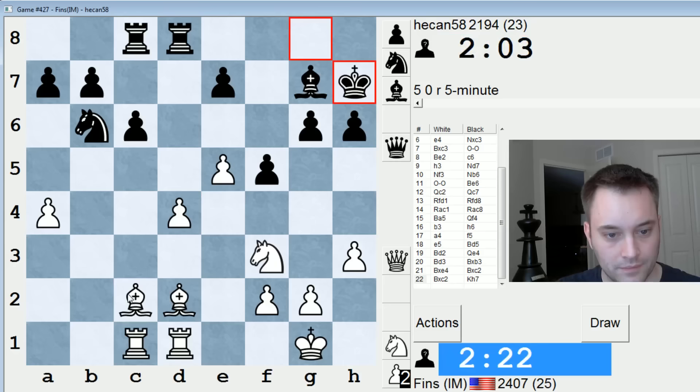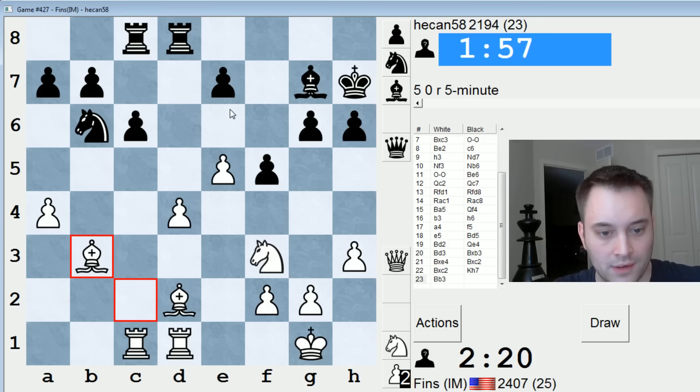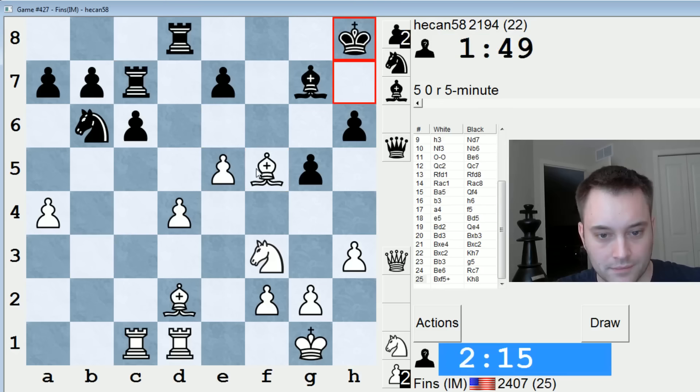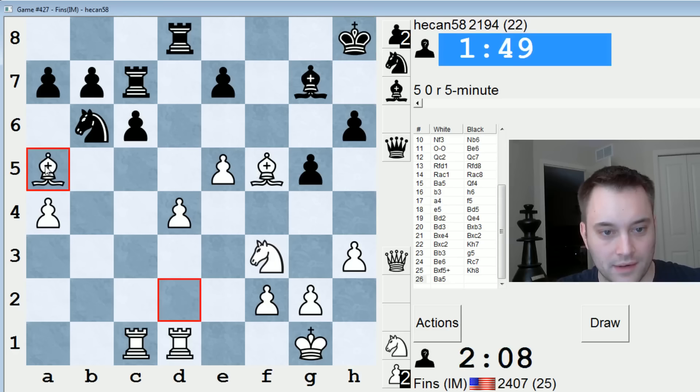Let's put our bishop on a useful diagonal — maybe bishop e6 in the future. He plays g5 but that blunders this, attacking the rook and attacking f5. Check — take that guy. I could go bishop a5 again — let's do that, completely tie him down once more. Now this rook can't move at all — can't go to d7 or c8. He just resigned.